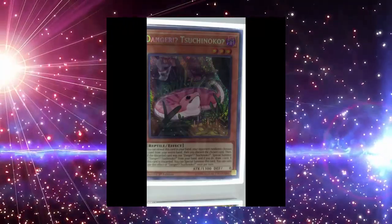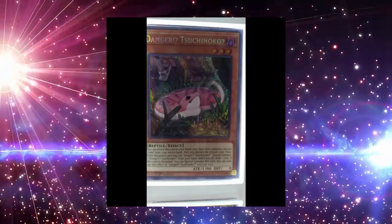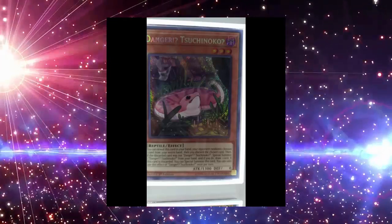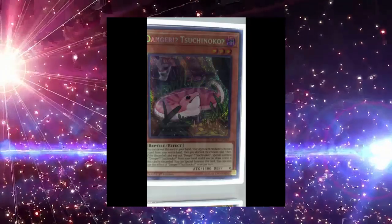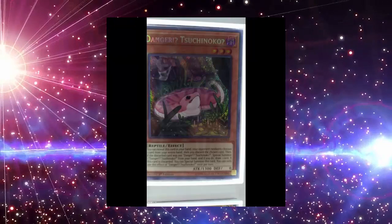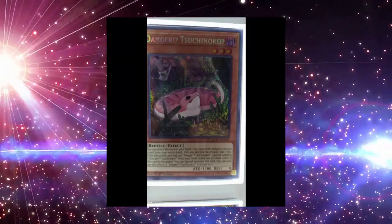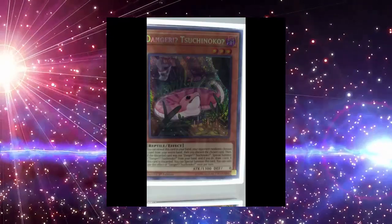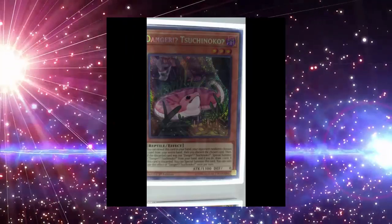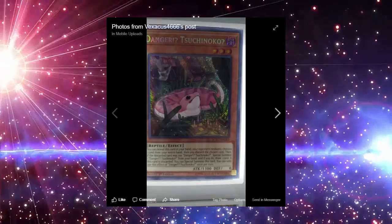It's a reptile, Level 3, 1300 attack, zero defense. You can reveal this card from your hand; your opponent randomly chooses one card from your entire hand, then you discard the chosen card. If the discarded card was not this Danger monster, special summon one from your hand and draw one card. If this card is discarded, you can special summon it. You can only use this effect once per turn — it reminds me of Danger! Thunderbird, but it's nice that you can draw a card.